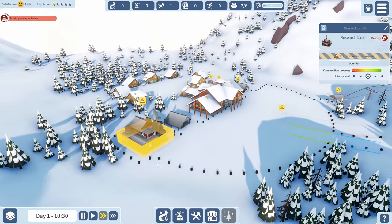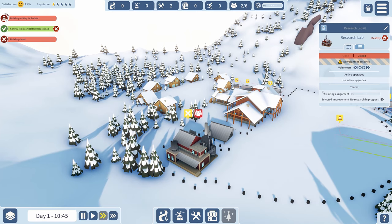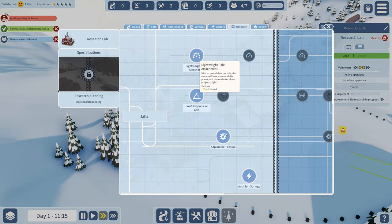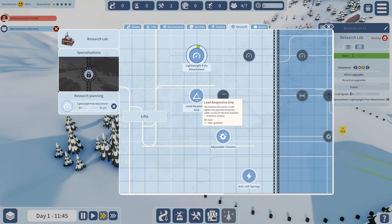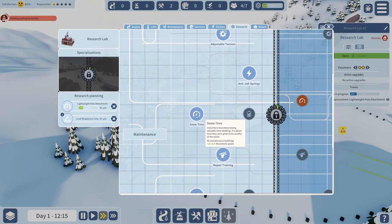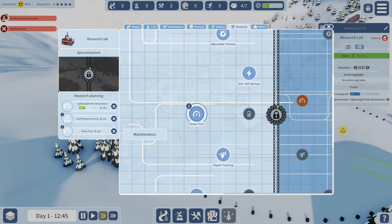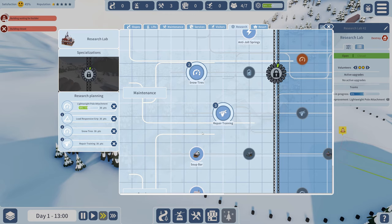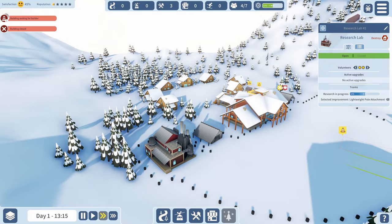Let's speed up the game a little. The research center is done - click on it and assign volunteers. I can have up to seven workers. Let's open up some research: ski tow speed upgrade makes them 20 mph faster. Gradient research lets us build lifts at a steeper angle, which is important. Adjustable tension I won't worry about. There's also skinning to help workers get to work faster, plus recovery team improvements.